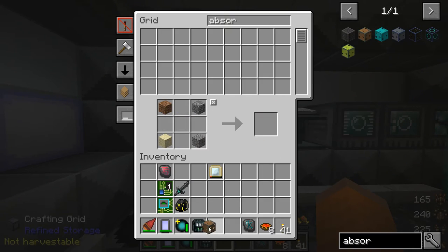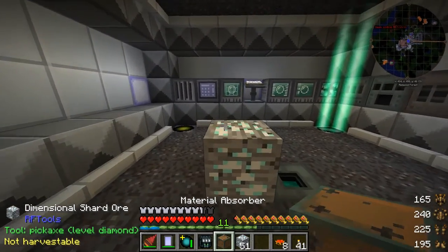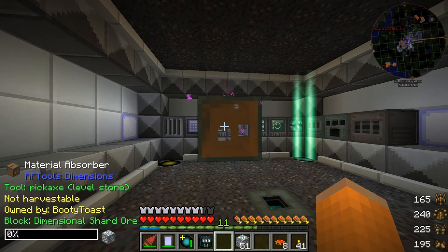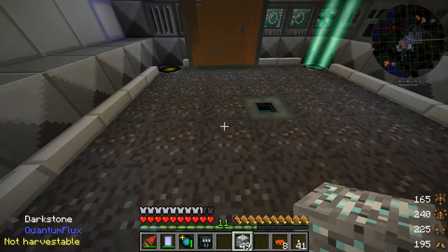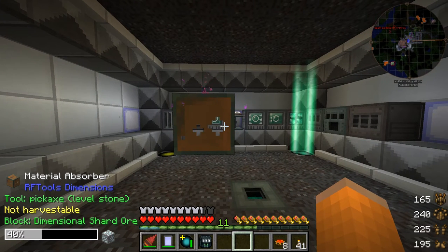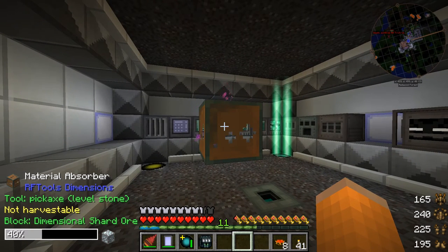Let's make a material absorber. I'm going to grab all the dimensional shard ore that I do have and place the material absorber on top of it. It absorbed the dimensional shard ore — the One Probe tells you the percentage that the material absorber has. One percent, two percent. Unfortunately, we're only currently at 40 percent, so obviously this is going to take some time and some patience. I'm going to sit here and wait for the dimensional shard ore to roll in, and I will return only when we have the required amount.